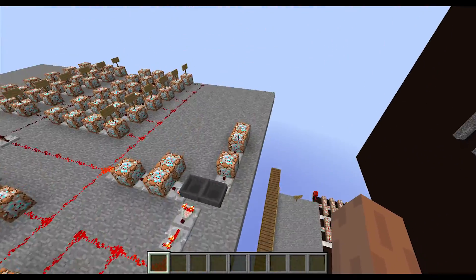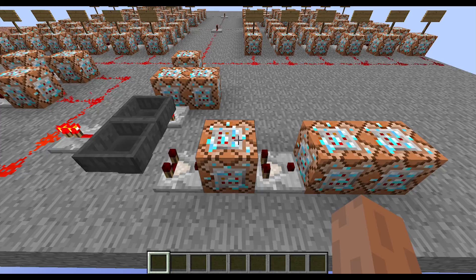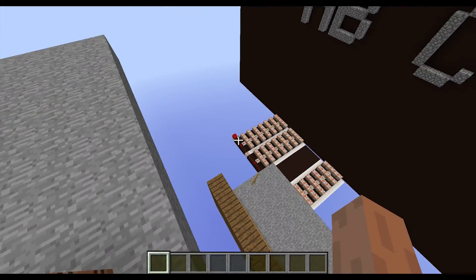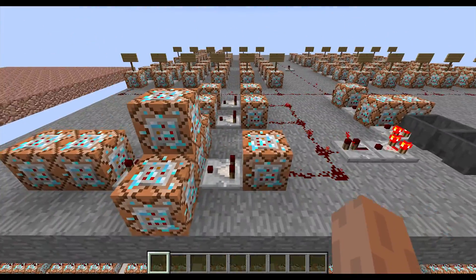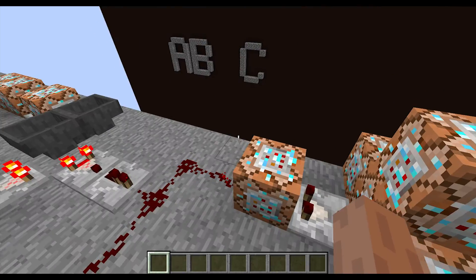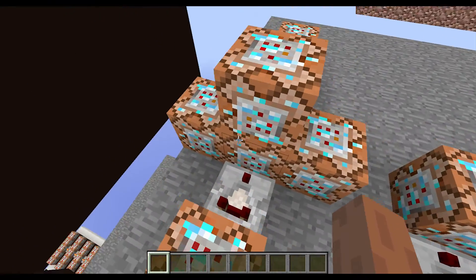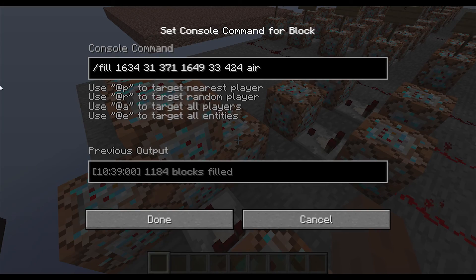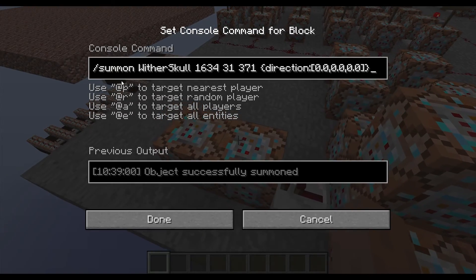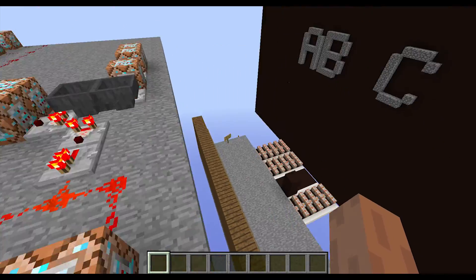Then I'm testing for the buttons pressed. To reset the output, I'm testing if the stone button is pressed, and then I'm going to fill that with air and set a stone block right here — that resets the output. To reset the world, I'm also testing for a button, and after that I'm killing a Wither skull. Then I'm filling this with air, filling the letters down here with air, and after that I'm summoning a Wither skull on a specific location, and then setting the block to stone at that location again.